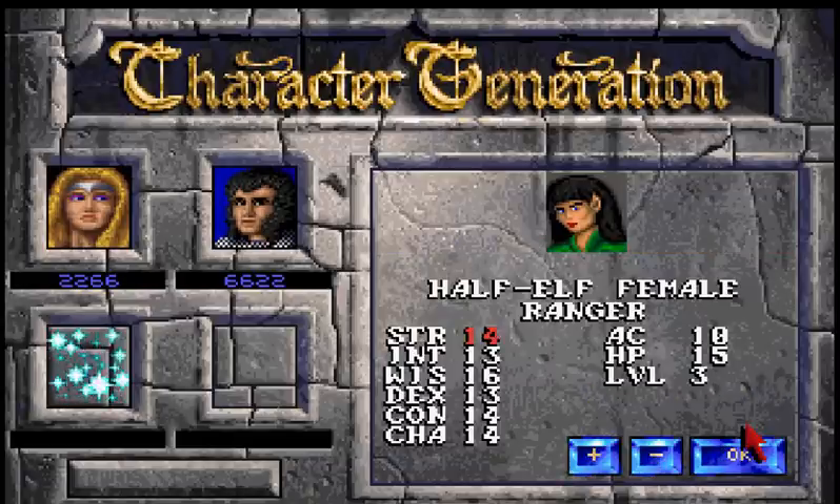Rangers are excellent because they have high perception. To have high perception you need high wisdom. High perception covers all of your spot checks, listen checks — anything that allows you to perceive things outside of the normal scope. It allows you to find hidden passageways or secret buttons. It's not going to be much use in the dungeon in the first game, but in the second game it introduced flavor text, so that will become increasingly important.